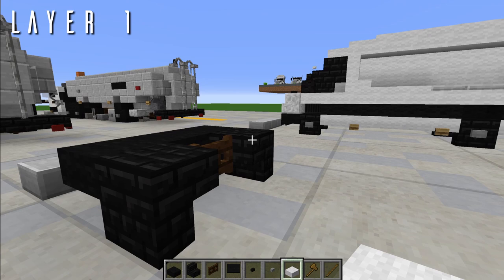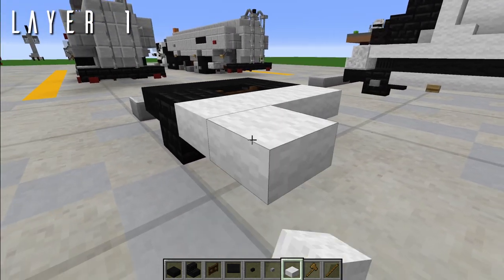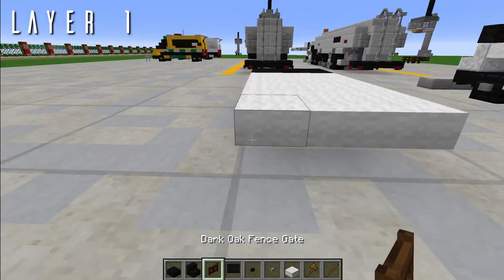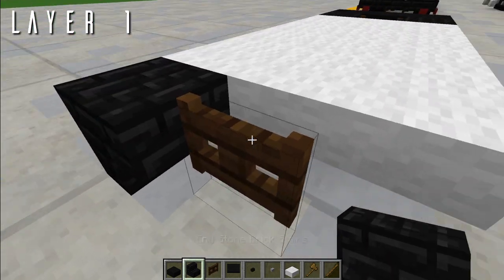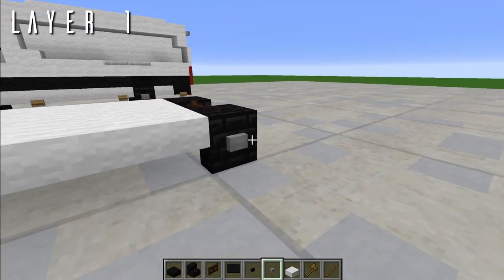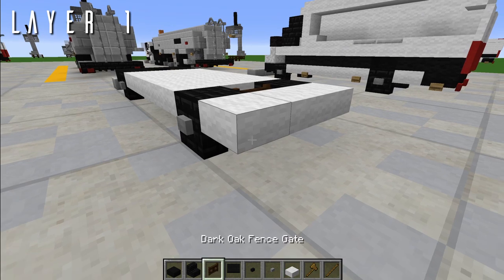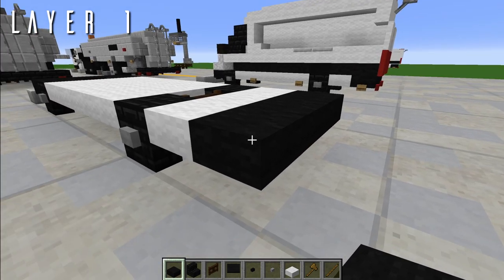Coming back, we are going to have a large 5x3 of purple top slabs — that's 5 wide and 3 tall — just fill that in. Going back, we have another wheel side: the dark oak fence gate in the middle and the two endstone stairs on either side. Place stone buttons on all these wheels, because that is what you do for wheels.